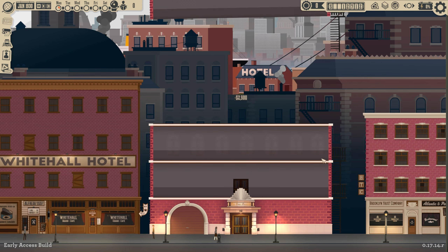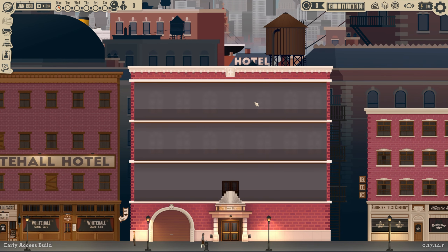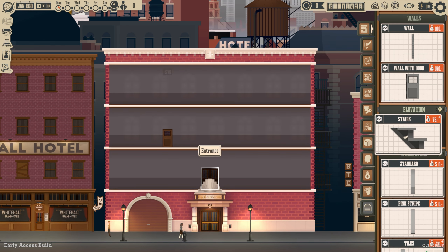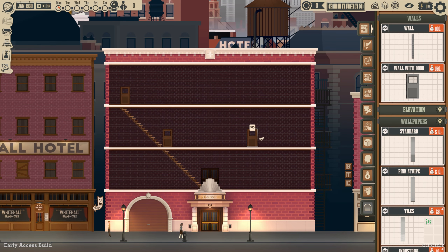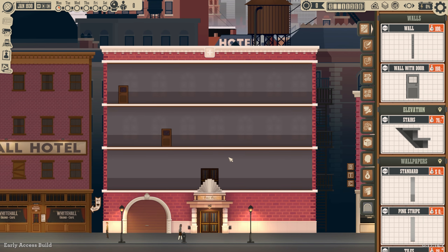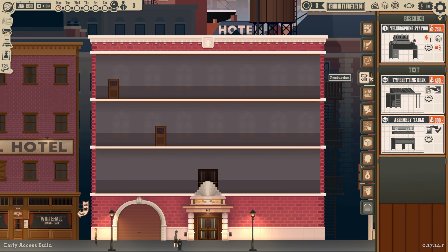We're going to start by buying a couple of floors and laying this thing out. If we hit B we'll get into the build menu. Start out with a couple of staircases — the staircases need to connect to the main door, so that goes there and that goes there. You can also build in the middle; it sort of snaps to where you can build them so they connect. Stairs are behind the doors so they don't take up space.